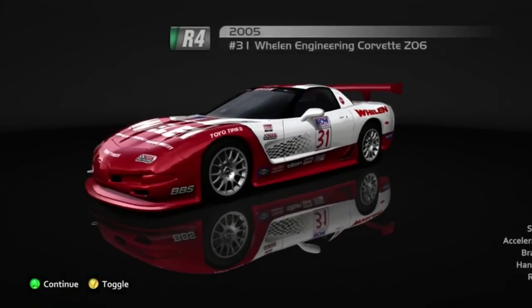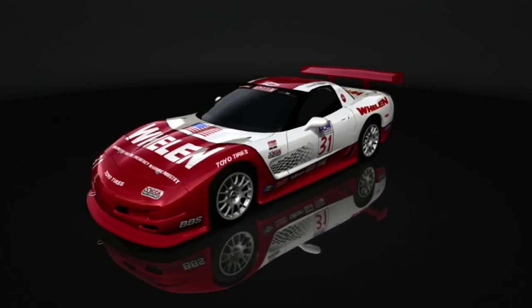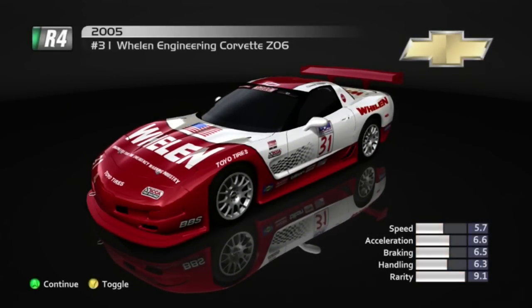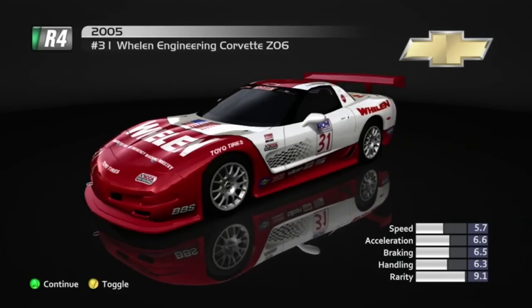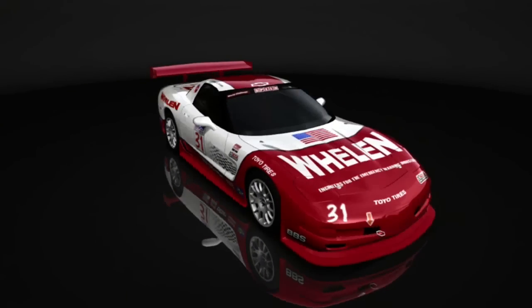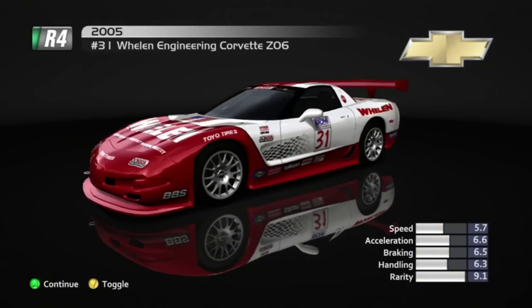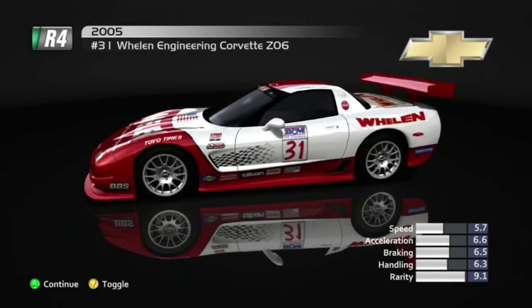It's the Speed GT one. Wait a minute — this is a Z06. C5R Z06 apparently. This is not the car I was expecting. I was expecting the IMSA Corvette. Nope! Oh well. Awesome C5R. Let's go to race three.